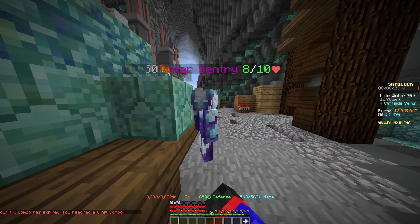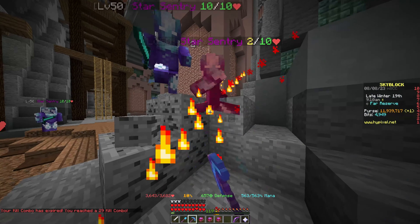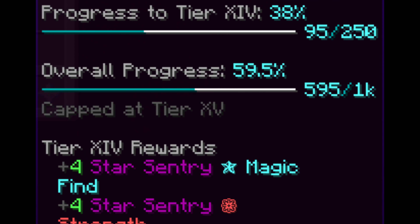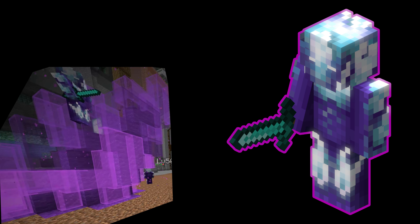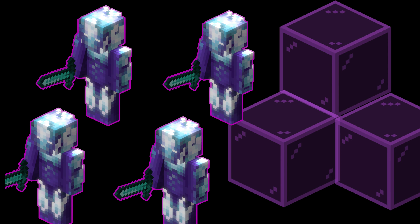Today I'm gonna show you how to go from this, to this! You may have noticed that Star Sentries require only 1000 kills and give 15 bestiary tiers, which is insanely good. But how do Star Sentries even work? Star Sentries spawn from fallen stars, which is their spawner. It is a crystal made out of purple stained glass, and as long as there is some glass left, they will keep respawning.